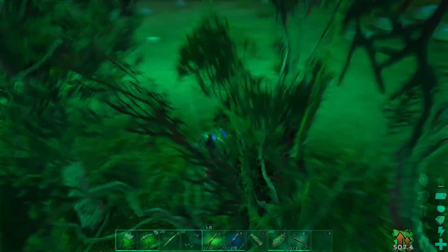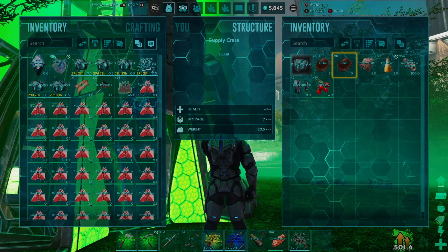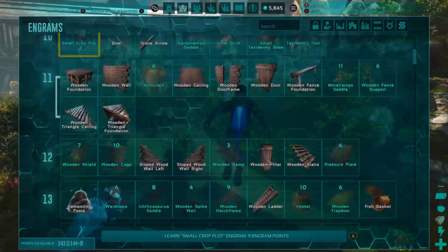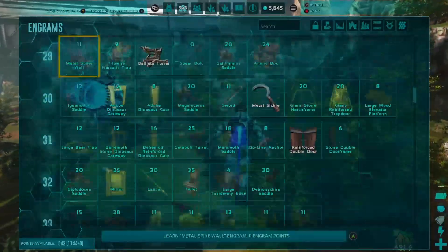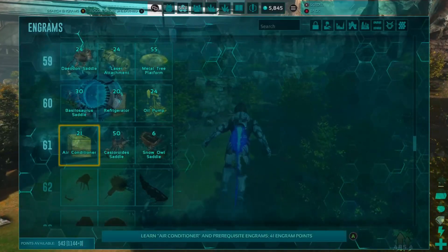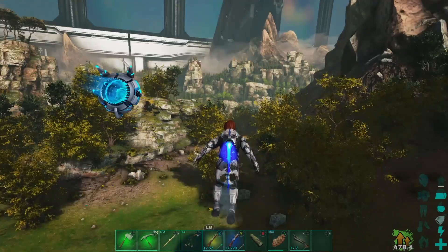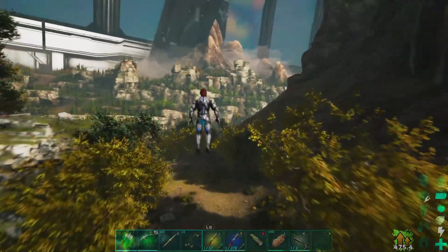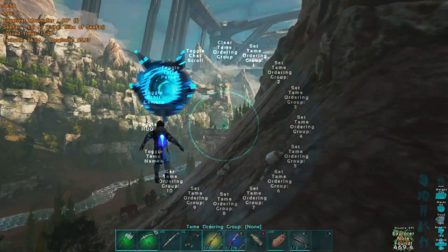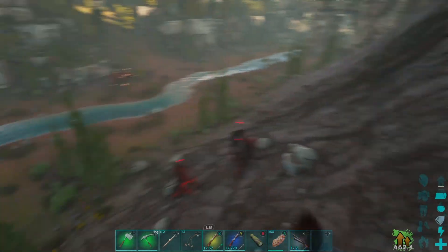We are level 61 - let's take a look and see what we unlock. Nothing here I need right now. Level 61 is the snow owl saddle and 62 is the argent saddle and trank darts. So technically we have one more level until we could go for argent. There's a couple different variants - regular argent and the X variant. I just completely stopped my sentence just to take a look at a thyla.